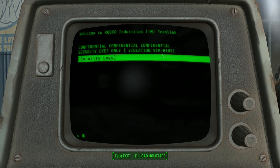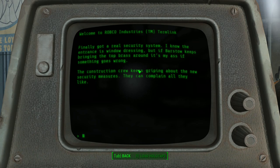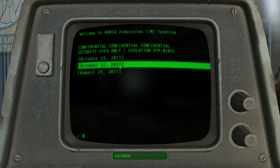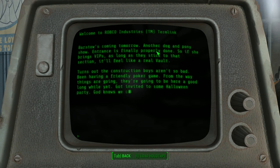Security eyes only. Violation VTP - Vault-Tec Properties. Security logs. August 29th: Finally got a real security system. I know the entrance is window dressing, but if Barstow keeps bringing the top brass around, it's my ass if something goes wrong. The construction crew keeps griping about the new security measures. They can complain all they like. October 22nd: Barstow is coming tomorrow, another dog and pony show. Entrance is finally properly done. Turns out the construction boys aren't so bad - have been having a friendly poker game. Got invited to some Halloween party. God knows we could use a little excitement around here.